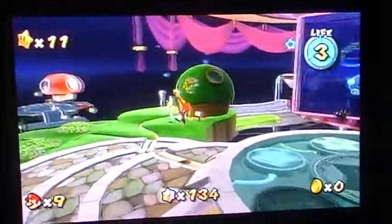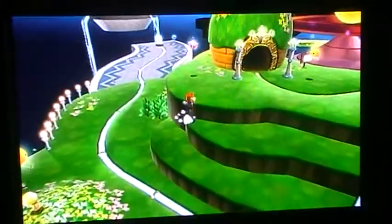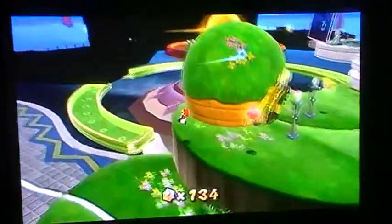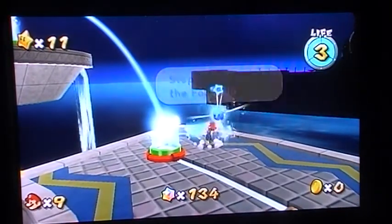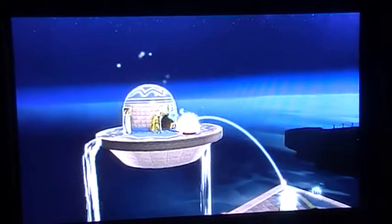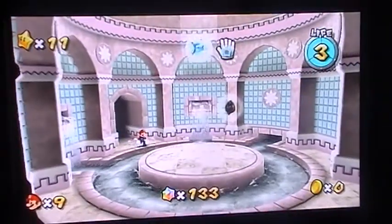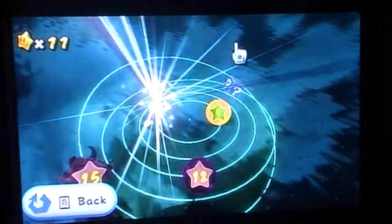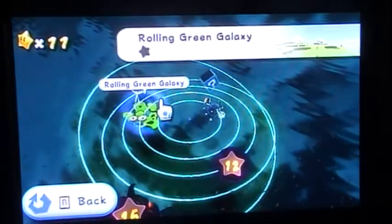Welcome back to Super Mario Galaxy 1. We have opened a fountain, and if we ever want to go back to Sweet Sweet Galaxy, just pick this little girl here. Let's see this one — it's Rolling Green Yards. And this is a space jump. Let's do the Rolling Green.